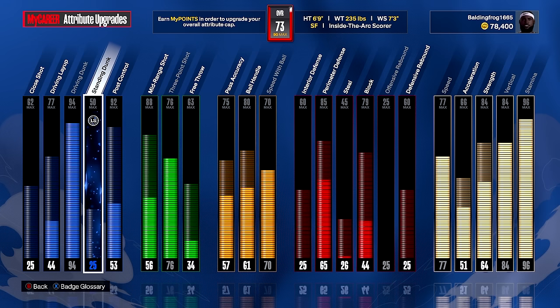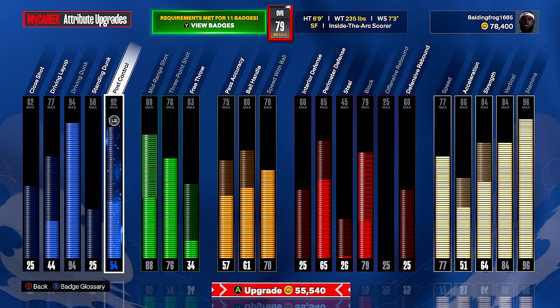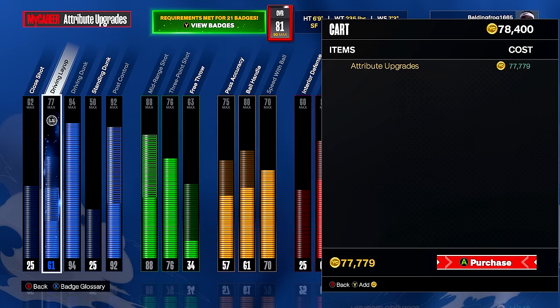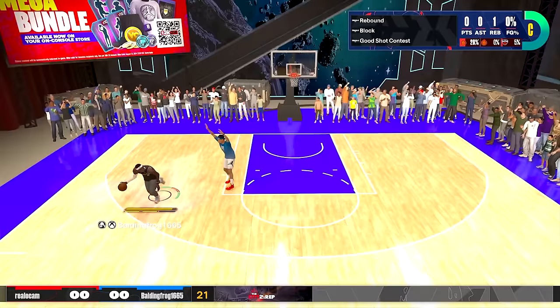We gotta upgrade this block all the way so we can get a classic iconic LeBron James chase-down. We gotta upgrade our mid-range shot so we can get some green beans. Post control would be a fun stat to upgrade too, and driving layup is a must. Next stat is ball handle so we can get some dribble moves. I don't have enough VC for all of that — 77,000 VC later we can upgrade to an 81 overall. Chase down — let's go, LeBron James!